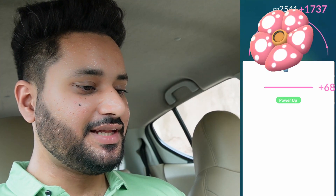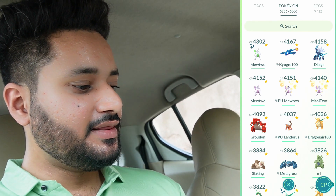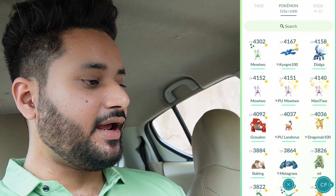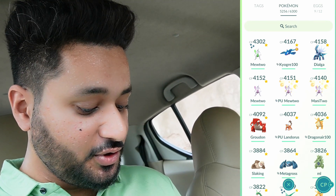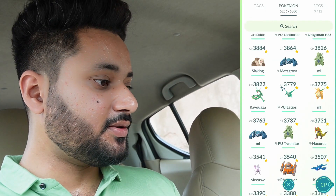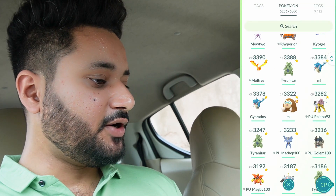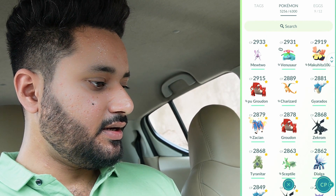We are gone — all the dust is gone. Let's look at our Pokemon storage. Metagross has shown up, Dragonite has shown up, Landorus a little bit. The Mewtwo we powered up is now at rank 5 actually, and Dialga, Kyogre, and Mewtwo are at the top. We've almost spent all the dust. Tyranitar — we are out of dust. Rayquaza — out of dust. We are pretty much out of dust so I don't think we can do much more.